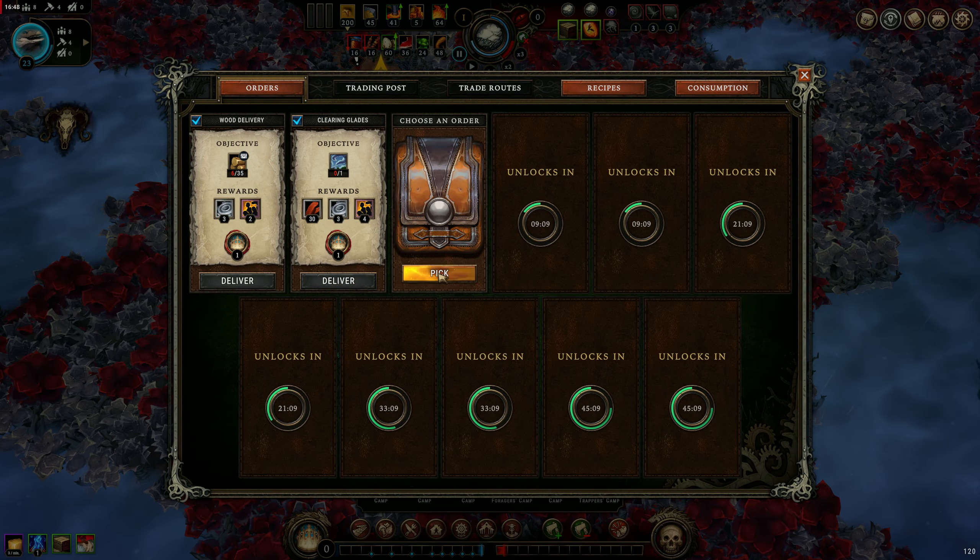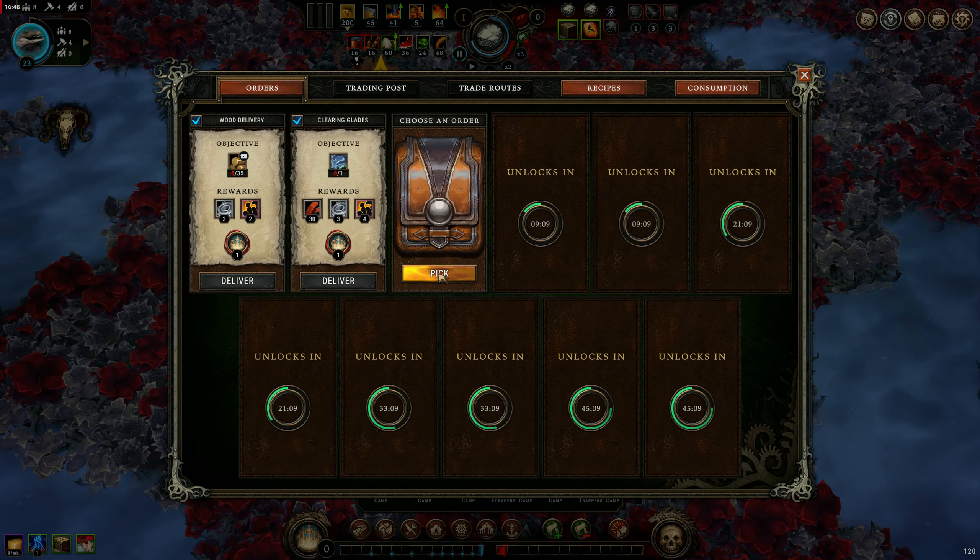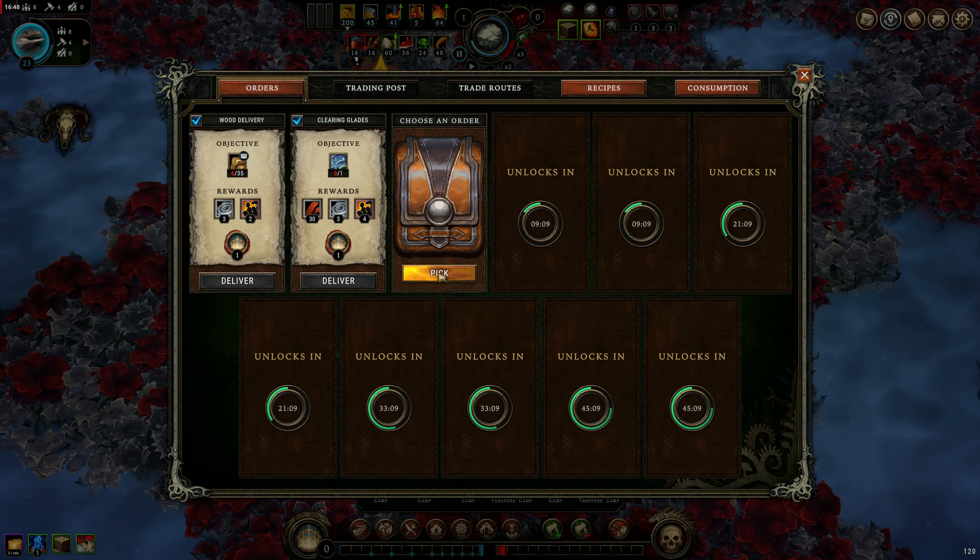These are very good rewards here, but I'm definitely not going to get this done anytime soon. I discovered a glade — here's a cache. I can break it open to get the stuff inside, or I can send it back to the citadel and get a little bit of reputation and money out of it. It's just a crate of clay. I'm going to leave this alone — it won't go anywhere. Once I get the tools to send it back to the citadel, I can just do that.